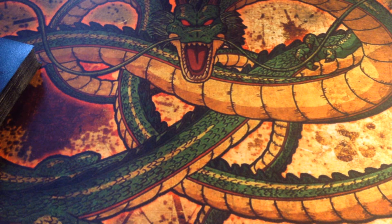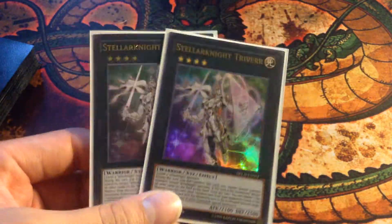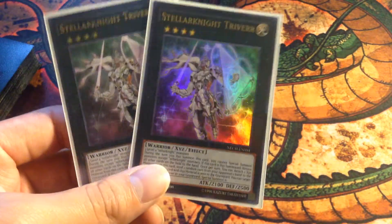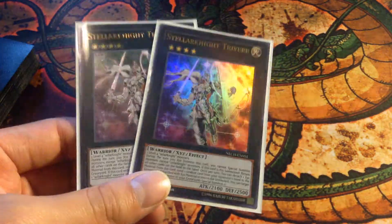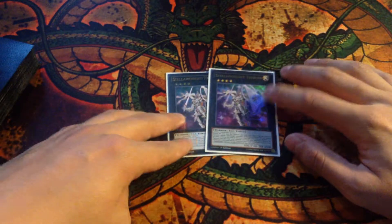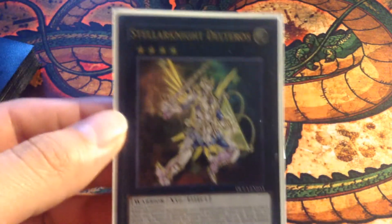Extra deck — I don't have two of the extra deck cards right now; this is just what I have on me. Two Satellarknight Triver — the newest one from New Challengers, a really amazing card. When it's Xyz Summoned, all the cards on the field are returned to the hand other than itself, so it stays on the field — easy 2,100 damage directly to your opponent. You can detach a material to make your opponent send one random card from their hand to the graveyard, and if it goes to the graveyard while Triver still has material, you can Special Summon a Tellarknight monster from the grave. You can also bring Triver himself back as well.